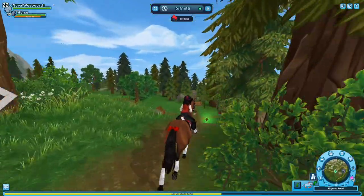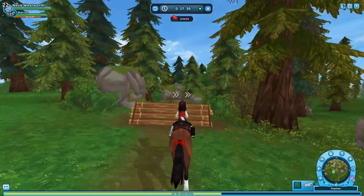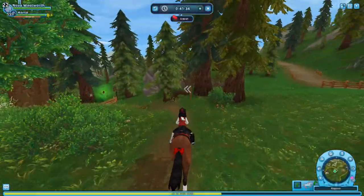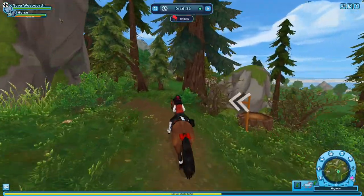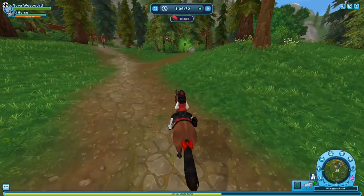I believe the test arena for riding horses was also scrapped. Players for a long time were telling Star Stable to please add a test arena, because back in the day we didn't have the new horse buying screen. We weren't able to see the gaits of the horses. If you wanted to see how a horse moved, you had to literally go on YouTube and find videos of how that horse runs, how it behaves, the motions, and all that.